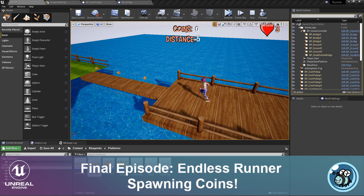Hello again, this is Bea. This is the 6th episode of the Endless Runner and the final one. Today we are going to spawn coins on top of some of the platforms. You can use any type of pickup. In my case I wanted to add some coins and hook that up with the UI.